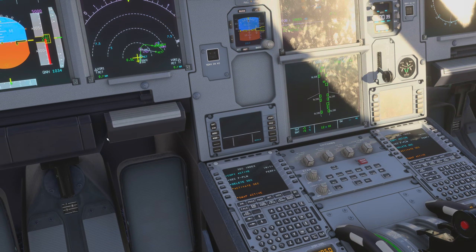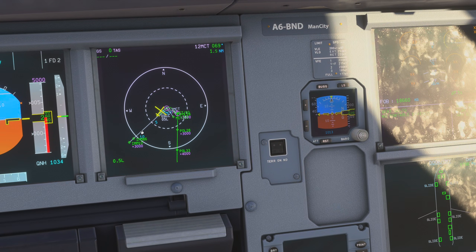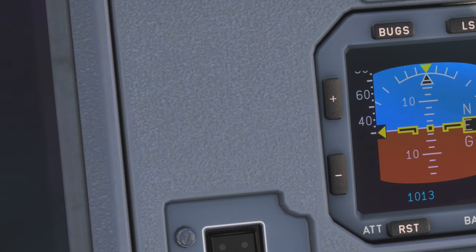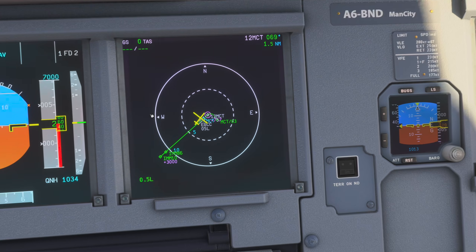Now if we take a look at the map, let's switch to the plan mode and zoom out a little bit. As you can see right here, this white line indicates the secondary flight plan. This would be the ILS approach into 05 left to Manchester again. And now let's pretend we are already in the air and activate the secondary flight plan. As you can see right now, the old flight plan has been removed and the secondary flight plan has been inserted instead.